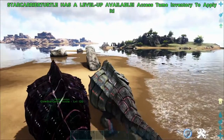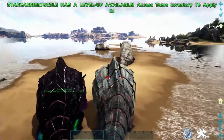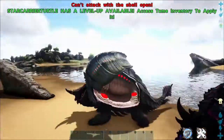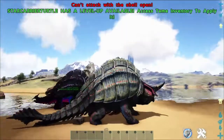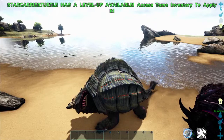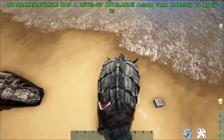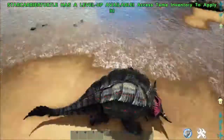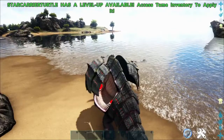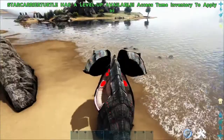If you hit left trigger with the shell closed, you will attack. If you hit right trigger, you'll open the shell and can move, but you cannot attack. When the shell is closed and you're mounted on this, you are completely concealed — I'm pretty sure nothing can damage you in there. There is a little bit of a wobble on the sides when it moves, but that's expected with a moving feature like that on a creature.